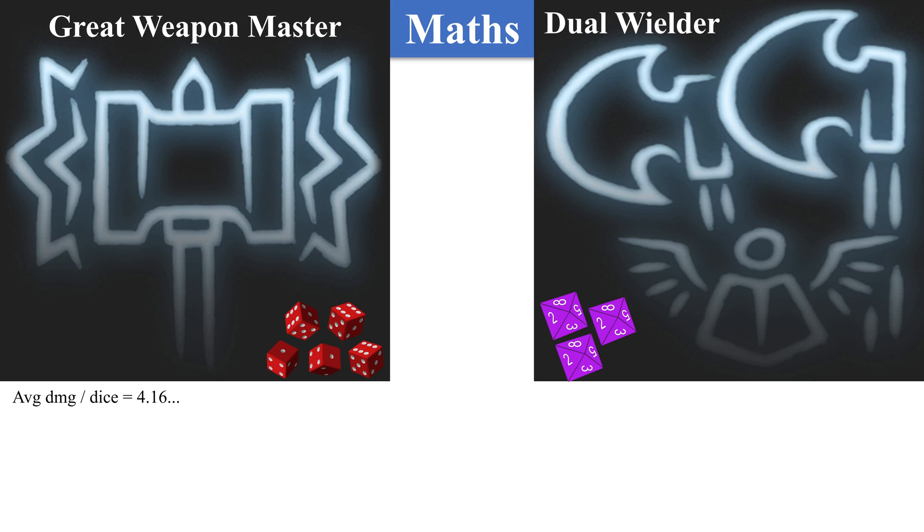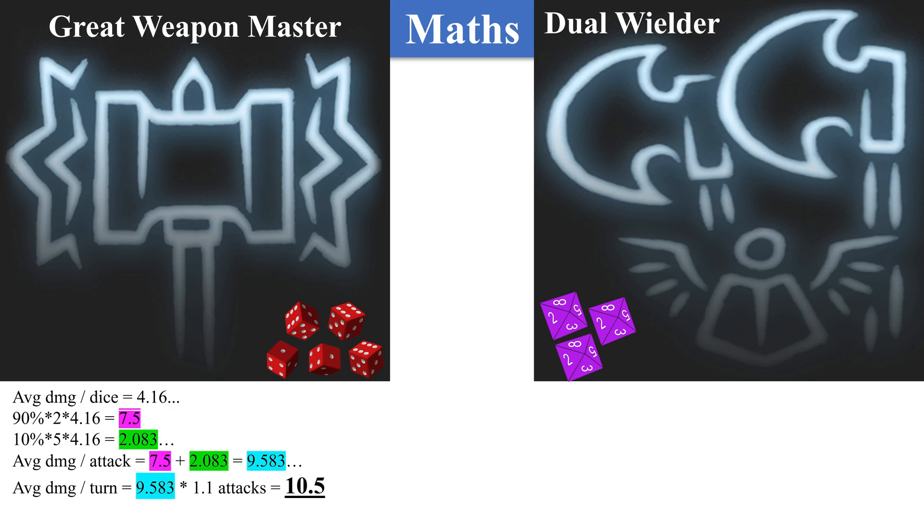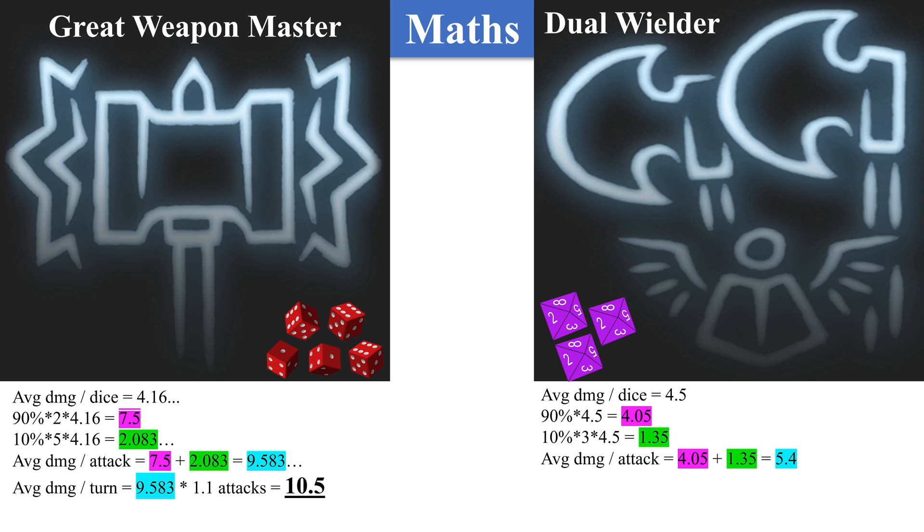Now let's get into the maths. The average damage die for Great Weapon Master is 4.16 damage. So 90% of the time you'll roll 2 of these dice for 7.5 damage on average, and 10% of the time you roll 5 of these dice for 2.083 damage. Adding these together, you get 9.58 damage, and since you get an additional 1.1 attacks, that's 10.5 damage per turn on average. The Dual Wielder has 4.5 damage per die. So 90% of the time you roll one die for 4.05 damage, and 10% of the time you roll 3 dice at 4.5 damage for 1.35 damage. Adding these together gives 5.4 damage per attack, and since you get 2 attacks per turn, you go up to 10.8 damage per turn. Now Dual Wielder has taken the lead once and for all.